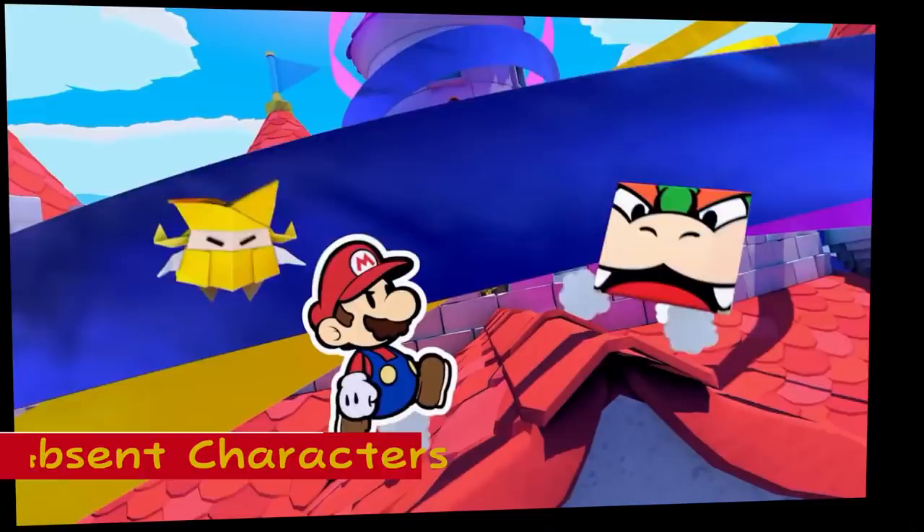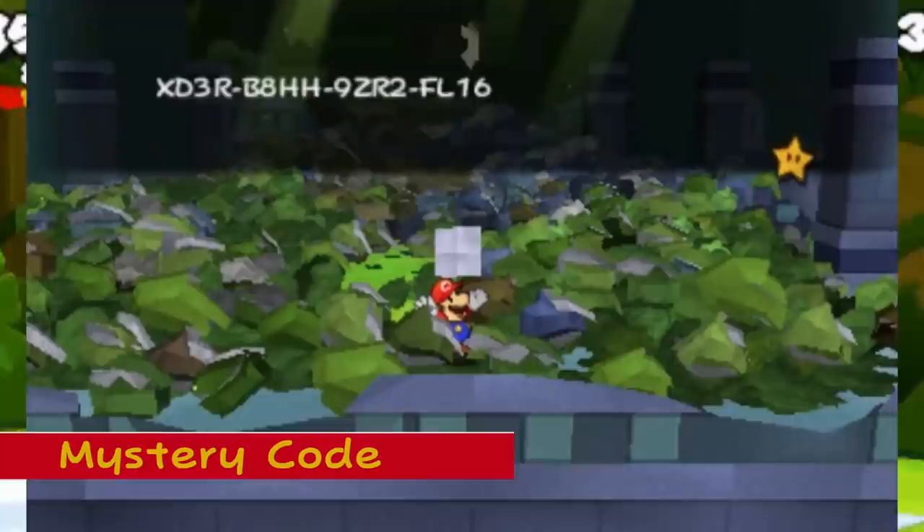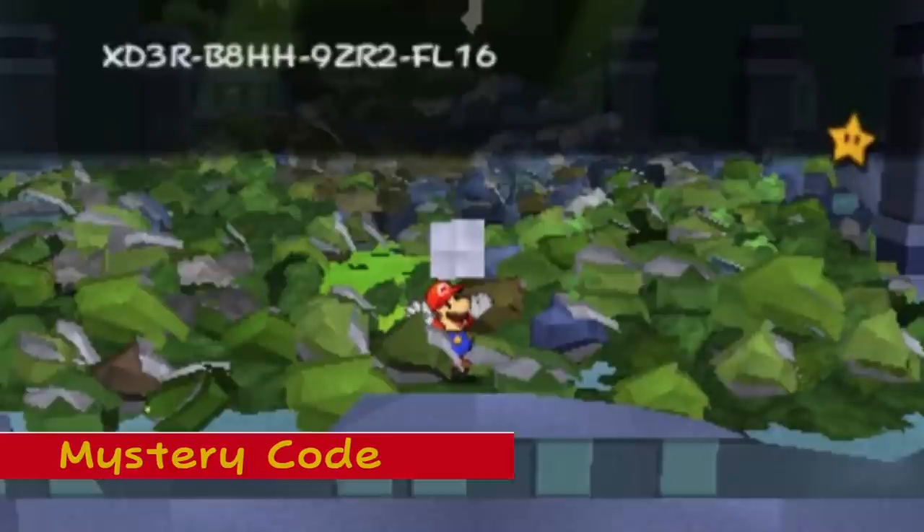Mystery Code in Sticker Star: In World 5-1 Shy Guy Jungle, one of the things Mario can find in the pile of trash is a serial key. Some say that this is an actual serial key for something, but what it's really for is unknown. We do know for sure that it is not a Club Nintendo or eShop code, because both codes will display 'wrong code' instead of 'code has already been entered.'